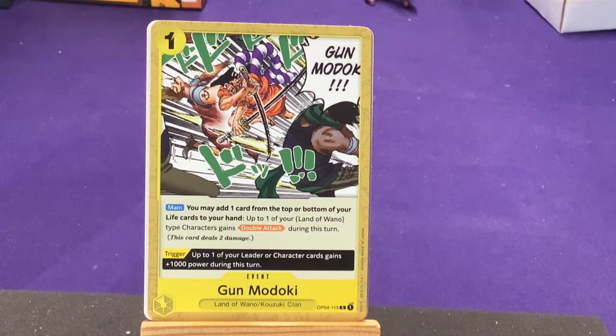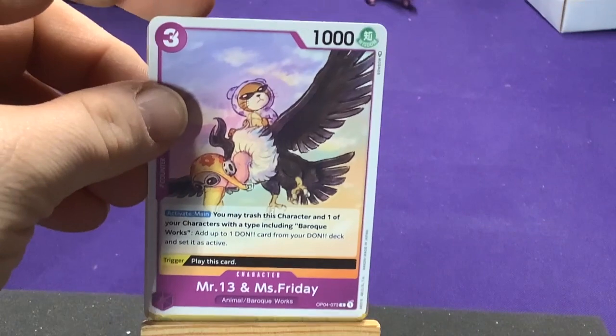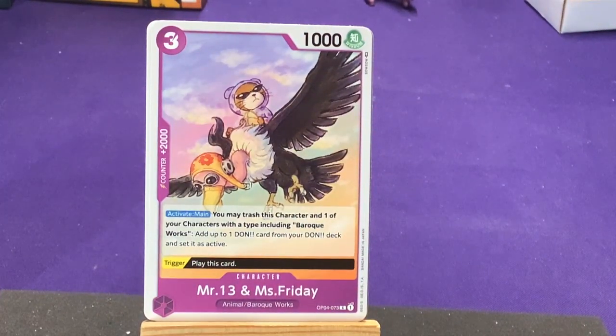The trigger gives one of your leader cards 1,000 power during this turn. You're probably wondering how I know who these characters are — I just recently opened a bunch of packs from the previous set that had Wano characters, so I just know them. Purple is also going to get Baroque Works and animal types. I figure if we have Alabasta and red — purple is going to be Crocodile's side and probably the enemies. They seem to be doing that: two colors that are kind of enemies of each other. One set it was East Blue heroes and villains, and this one looks like it'll be purple for Baroque Works vs. red for Alabasta.